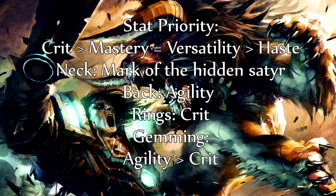For the special neck enchant, go for Mark of a Hidden Satyr. Get agility on the back, and on rings go for crit. For gemming, go for your big agility gem and then crit gems.